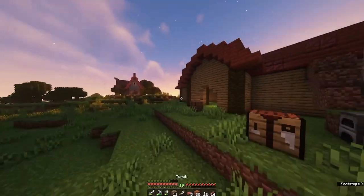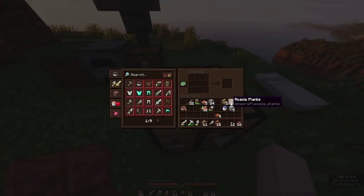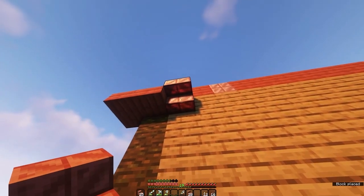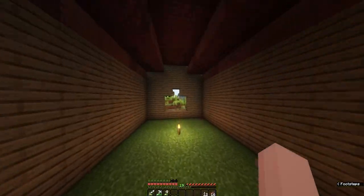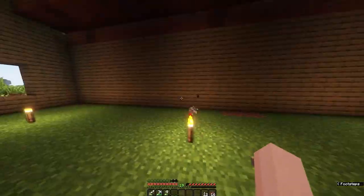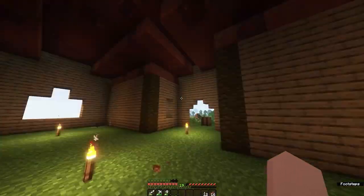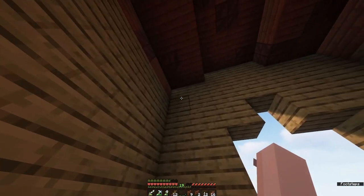Alright, we got the roof done — not completely, we still need to finish the stairs off — but basically done. I might need a few more blocks. Now the barn is officially finished, and now I'm just going to be putting some fences and stuff in here. I'm wondering if acacia fences might be a little too much.